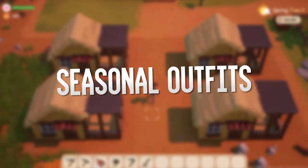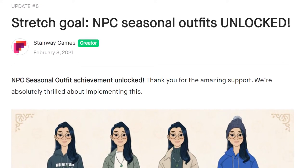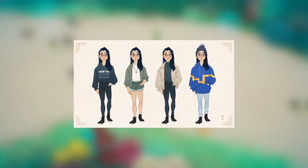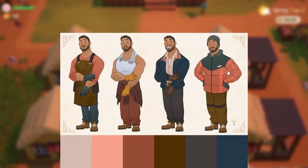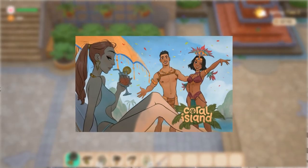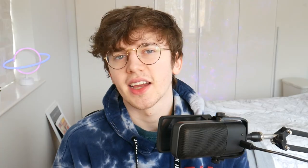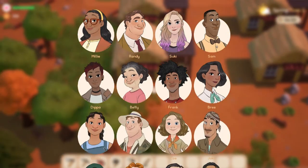Feature number seven: seasonal outfits. Another Kickstarter stretch goal was to give NPCs different outfits for every single season. This makes for 170 outfit designs and will differentiate each season from the last, alongside the weather and items you can collect per season. The devs have assigned colour tones, similar to a colour palette, which they say will bring the NPCs and overall game more alive. We've only seen the designs for Alice, Lily, and Raphael in their seasonal outfits, but knowing every islander will have them is super exciting.